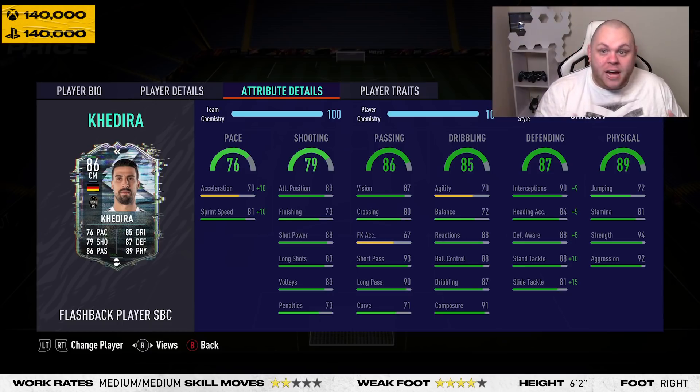On CDM, agility isn't that important, but it is important to be able to turn and chase your man if you're off balance, and acceleration helps with that too. Both being on the low side is a con. Acceleration — no bueno. Hence why I put a Shadow chemistry style on him. His sprint speed is good though — 81 sprint speed, plus 10 with the Shadow taking it to 91.